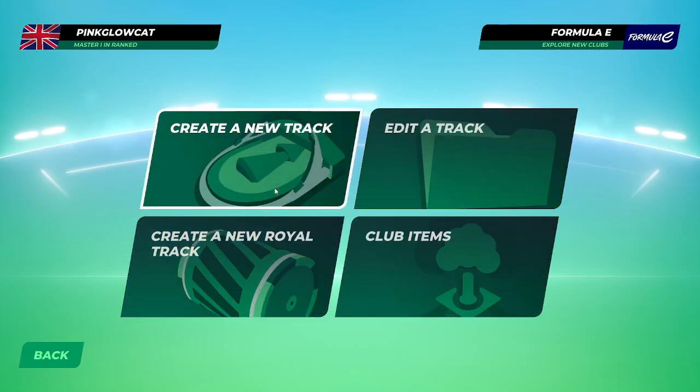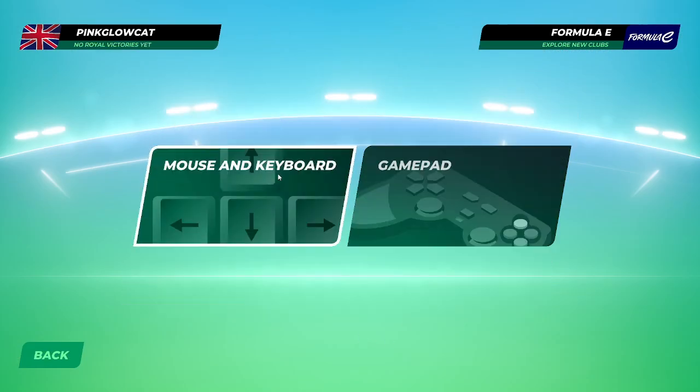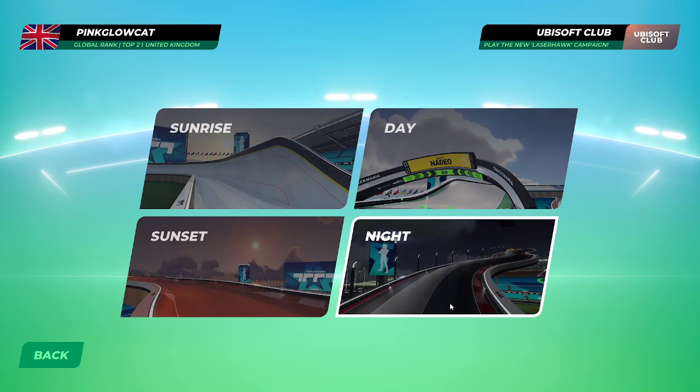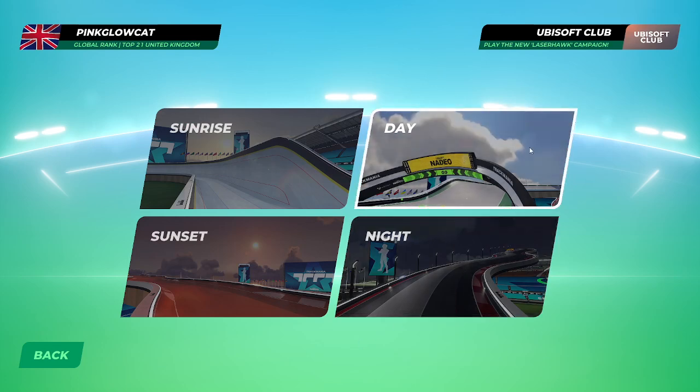So you want to go to Create, Track Editor, Create a New Track. Don't click on gamepad because that will give you a different editor — it's weird, I don't understand that. And don't click this because you won't have many blocks. I will go for daytime because you can actually see what you're doing when you drive the track.